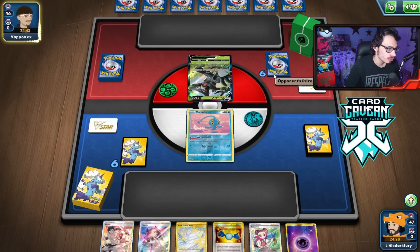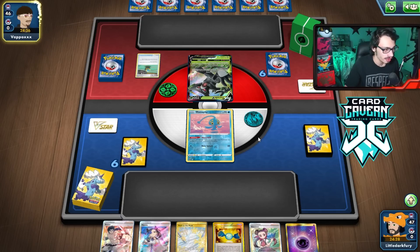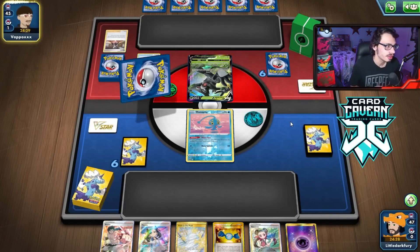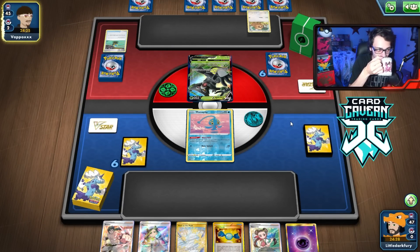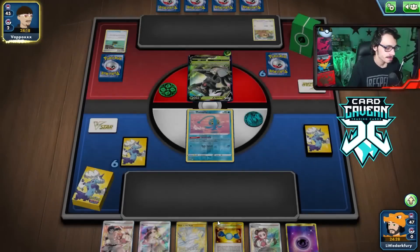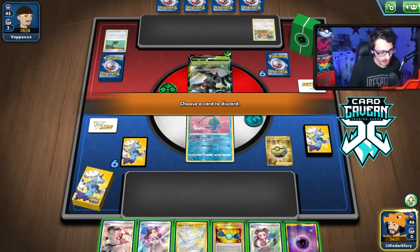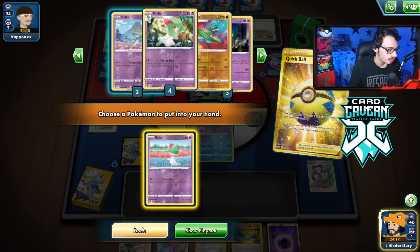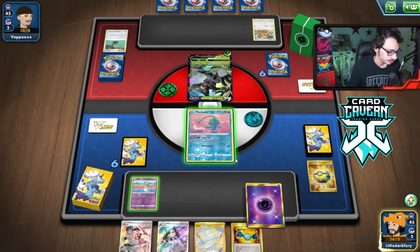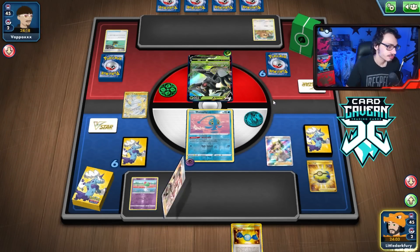They're playing some Grass deck — probably a Gardenia's Vigor deck. We got the worst starter with Manaphy. They're playing Zarude, which isn't that threatening — it can't one-shot any of my Gardevoirs. We're probably going to Marnie-Path and pray. I'll attach to Manaphy to retreat it — actually I kind of want Manaphy to stay in play for Leap to Leap. We got Bibarel, and will see what they're playing here. We'll grab Ralts — no switching cards though, so it's a hard retreat. We'll Path, Marnie, and pray.